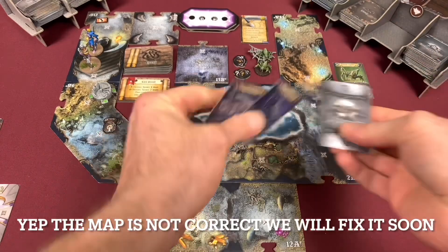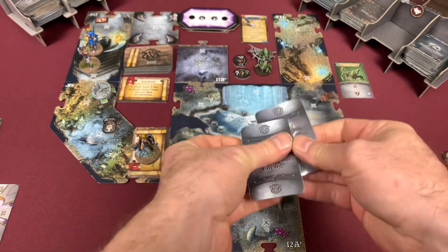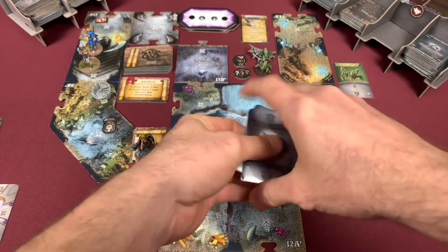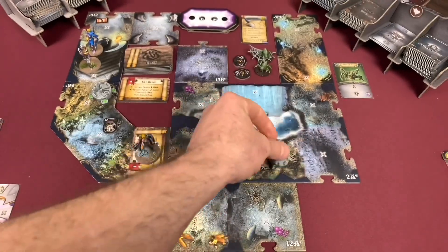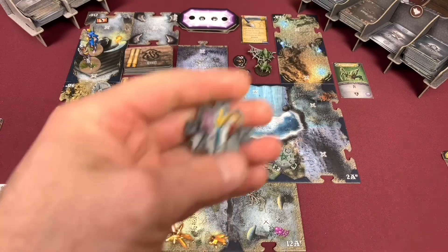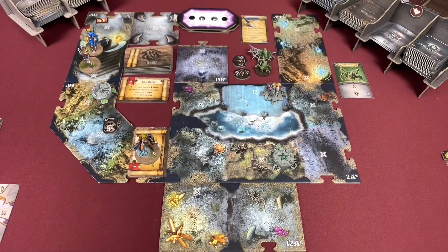First we're going to take our card and mix in the 2 blue Tyrant Lizard cards, give them a good truffle shuffle, and throw them back over there. Next we're going to place our spawn gate right here in this tile — I'm going to try not to cover these because I did that the first time and we failed to realize that one of these was an actual space. We're going to put our shrine right up there.